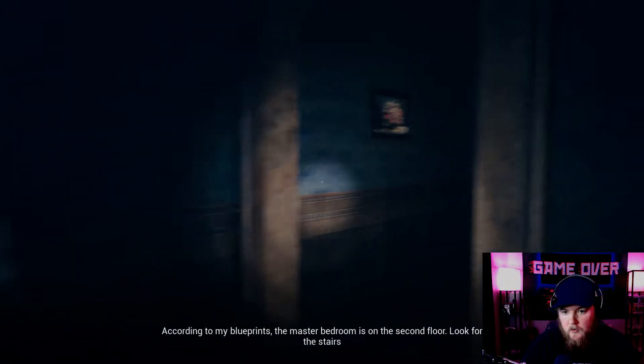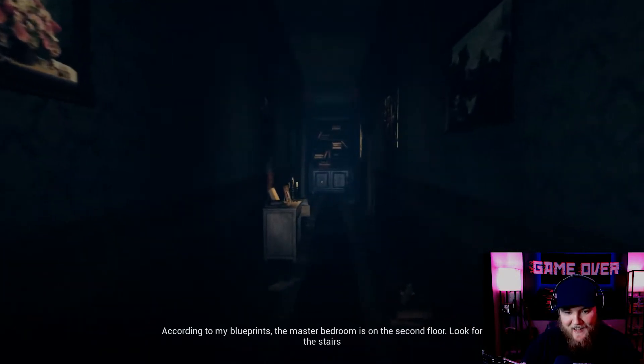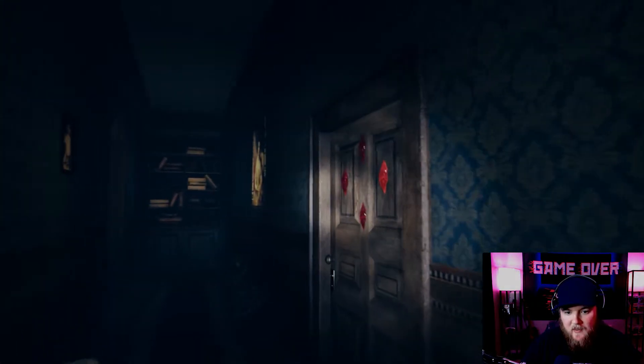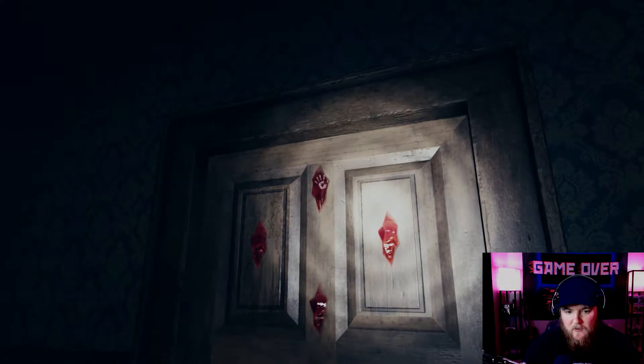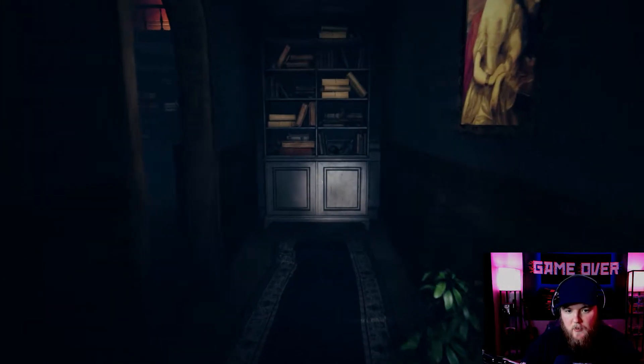We've been in this house before, we know what's going on. The master bedroom is on the second floor, but we got in real fast — that was much better than the alarm for sure. There's this weird looking door that's got like blood on it, four strange markings. We still can't get into it yet.